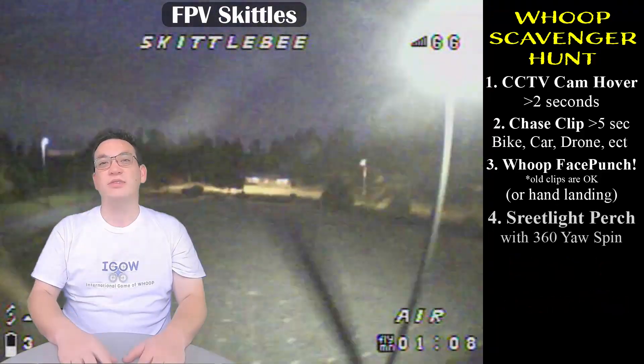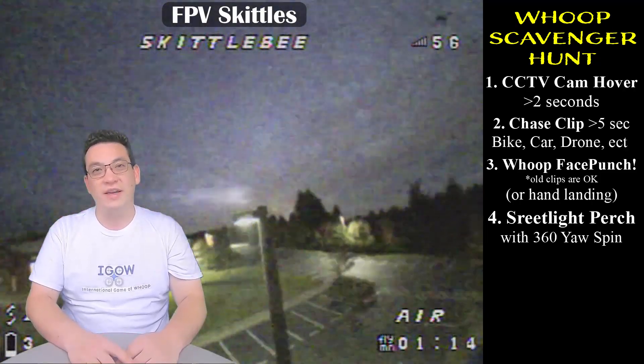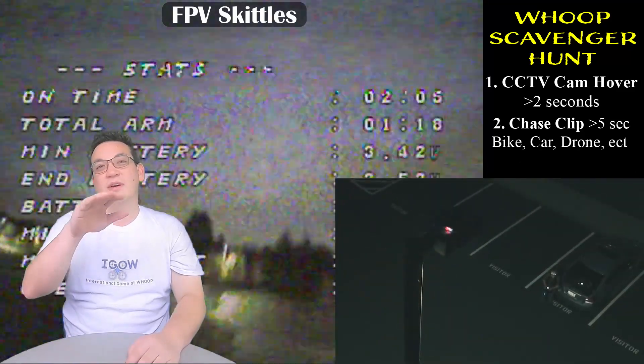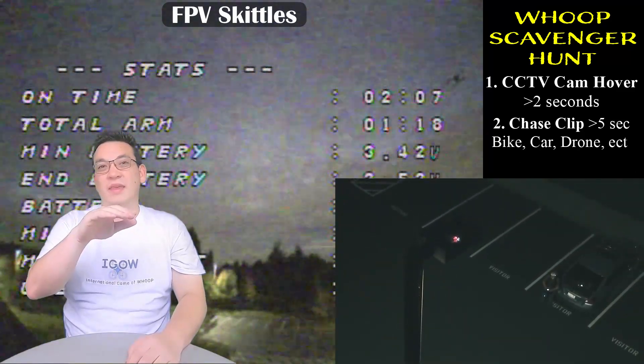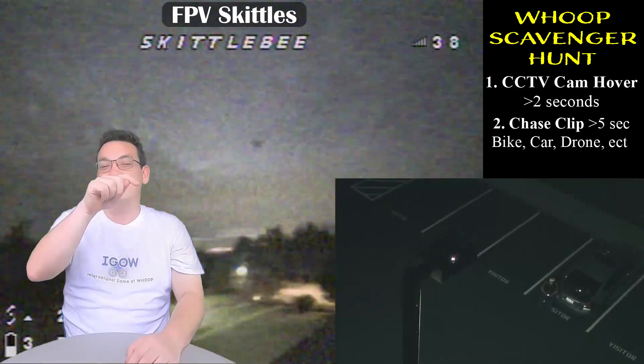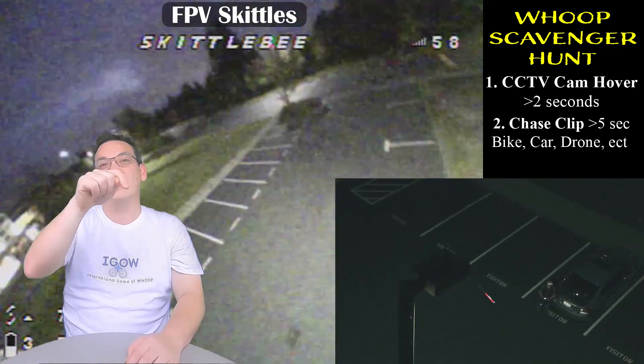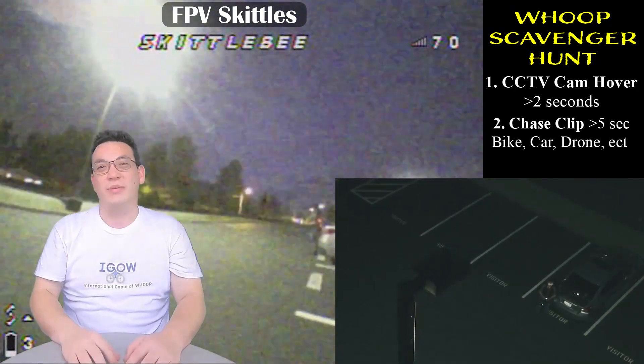Item number four is a streetlight perch. What you need to do is find a streetlight or a light in a parking lot, fly up, then disarm and land on top of the light. When you're sitting on top of the light, you need to do a 360-degree yaw spin while sitting there, and then take off again and fly away. That will complete your streetlight perch.